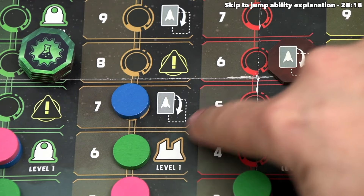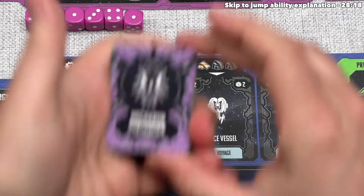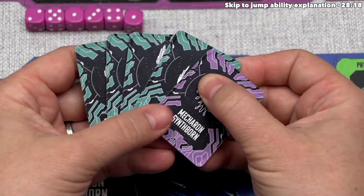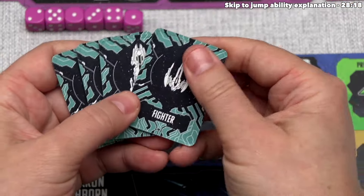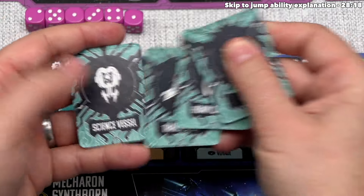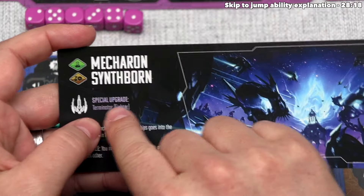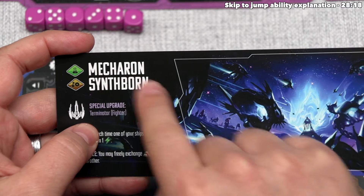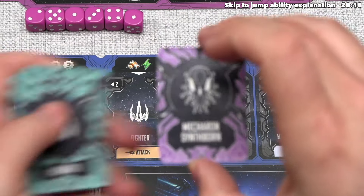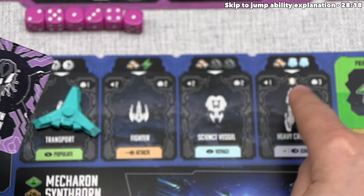The way starship upgrades work is blue takes one of their upgrade tiles and places it face up onto their station. During setup, every player gained a random fighter upgrade, heavy cruiser upgrade, transport upgrade, and science vessel upgrade. Everyone has one of each, plus a specific upgrade from their faction board. For the blue player — the Mecheron Synthborn — their special upgrade is called Terminator, which is a fighter upgrade. They now choose one and place it onto their space station. After considering their options, they've decided to go with the Terminator associated with their faction.